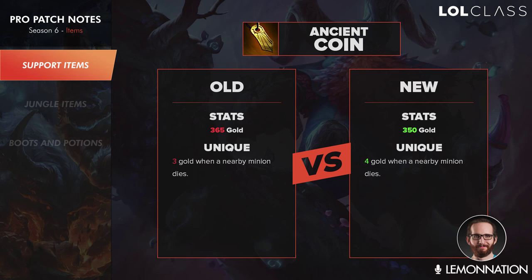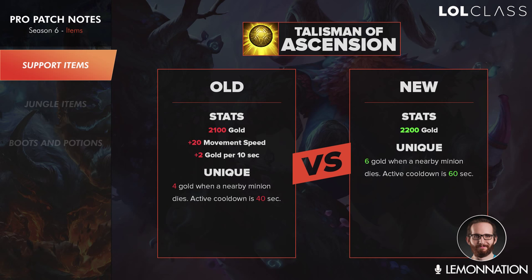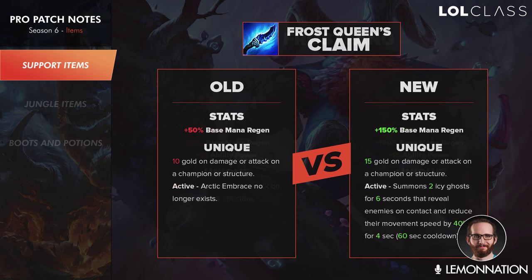All of the gold support items have been changed to 350 gold, making it easier to buy other items — they're all cheaper and they've all been increased in the amount of gold they give. Ancient Coin now gives 4 gold per minion death instead of 3, and the upgraded Nomad's Medallion gives 6 gold. Talisman actually got nerfed overall — it costs more and has a 60-second cooldown. Spell Thief's Edge now gives 8 gold on every auto or spell instead of 5, and the upgraded versions give more too. Frost Queen's Claim active was changed to two ghosts instead of shooting in front of you, which is a much better active — you can use it to explore the jungle, keep safe, and catch people. Frost Queen definitely got the biggest buff out of the three gold items.